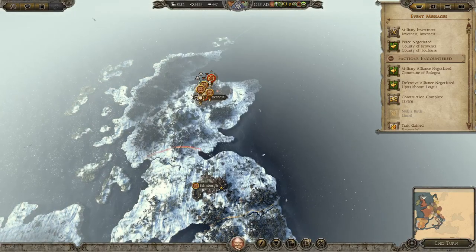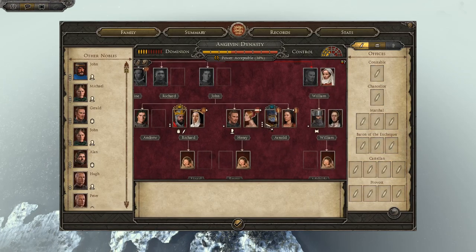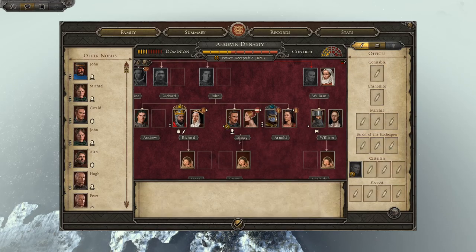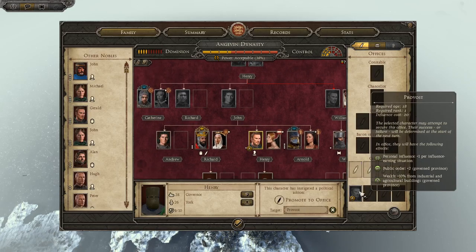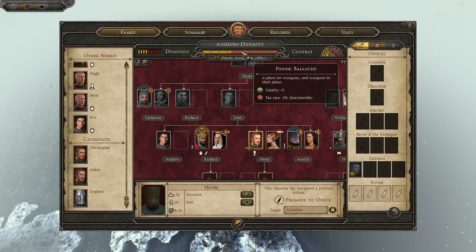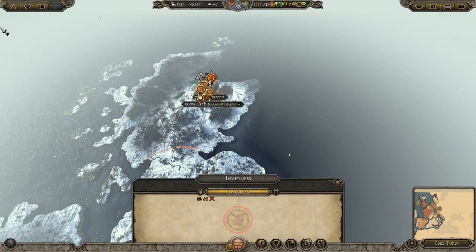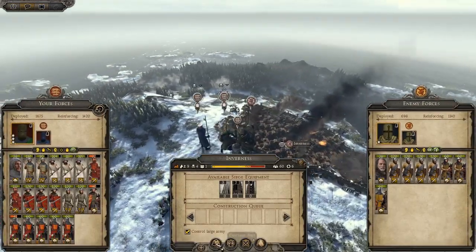Lionel, Richard and Constanzi have had a kid named Lionel - not a very English name, but there was an English guy called Lionel. Let's make him a Castellan. Integrity - it would be great to get it higher, maybe to respectable. I don't mind the little public order hit there because public order is pretty happy everywhere else. The siege looks okay.